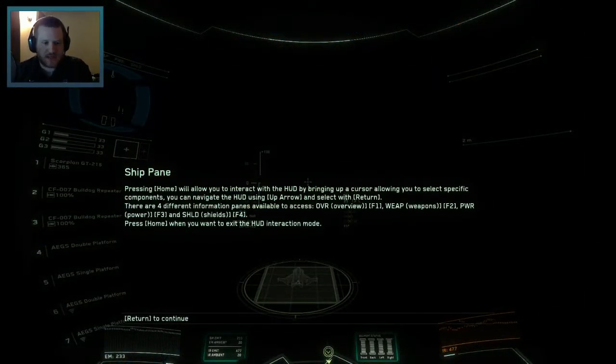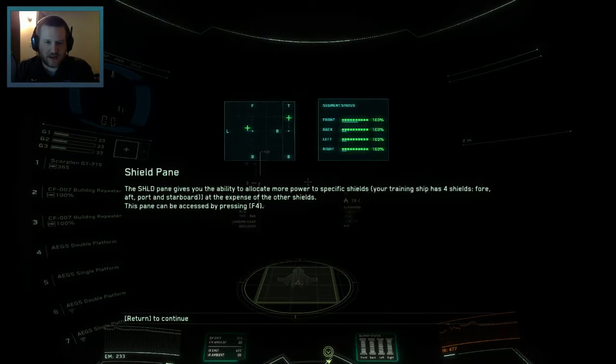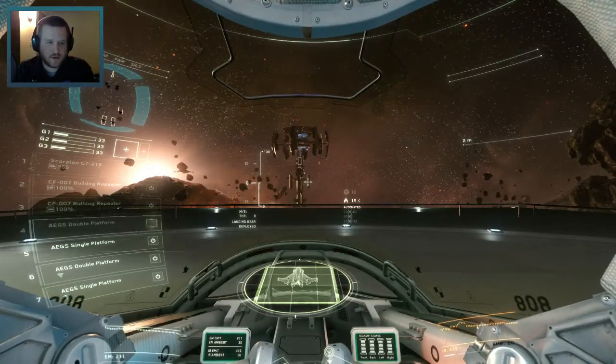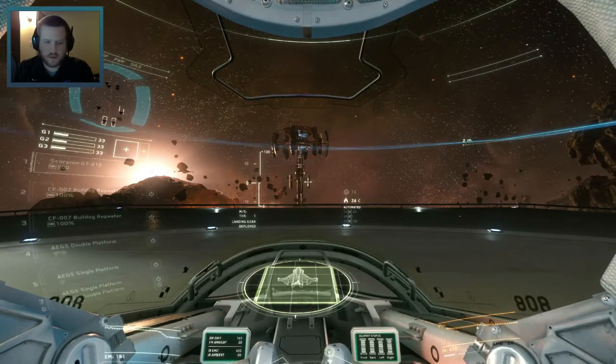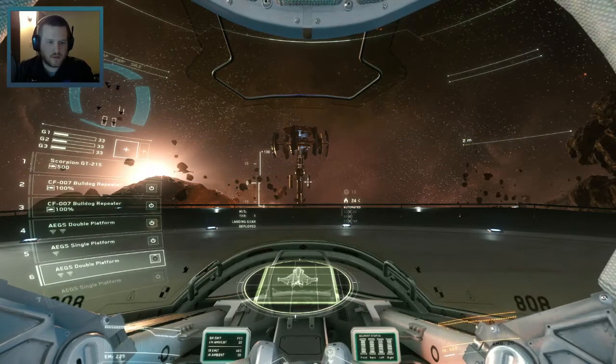Ship pane — pressing Home allows us to interact. So if we want to turn stuff off or manage our shields, we can go ahead and do that. Let's get back out there. Take off when you're ready.